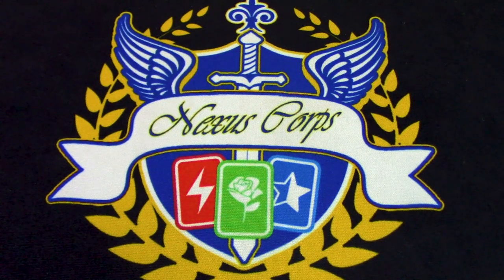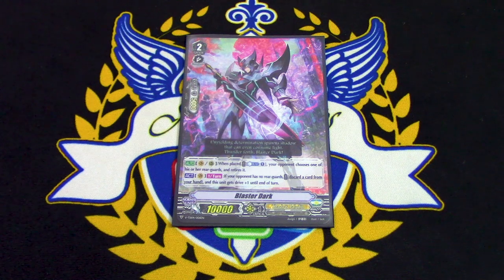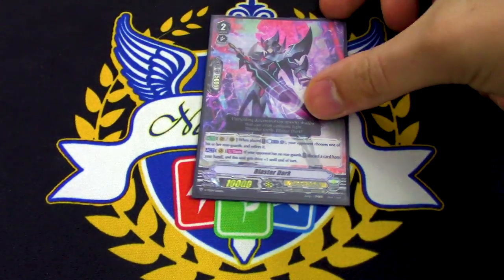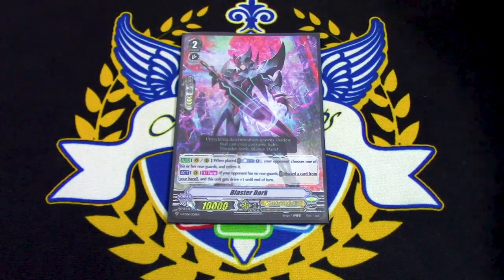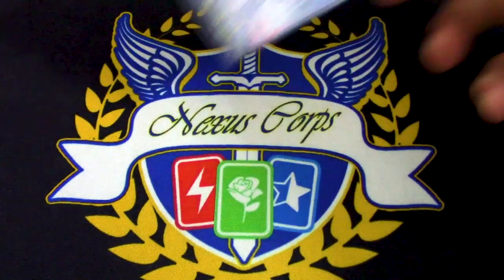We got 1 copy of Blaster Dark. In Premium, you can run up to 4 copies of Blaster Dark in a Royal Paladin deck because Majesty Lord Blaster exists. We're running 1 copy of V-Series Blaster Dark. Skill is: when it's on Vanguard or Rear, Counterblast one — your opponent chooses a Rearguard and retires it. It also has the Vanguard ability where if your opponent has no Rearguards, you can discard a card and get Twin Drive. Helpful if you had Blaster Dark as your Grade 2 ride target and can retire a key unit early.